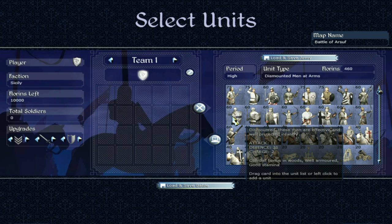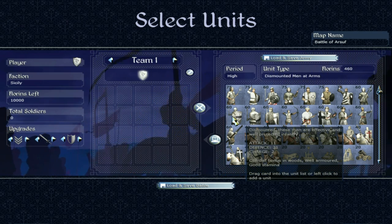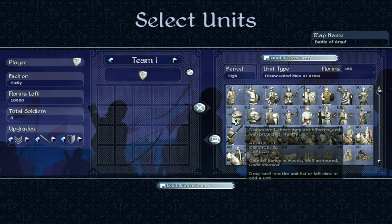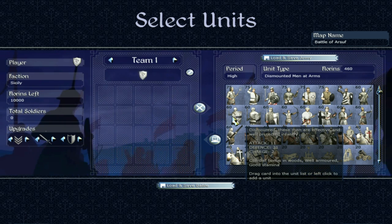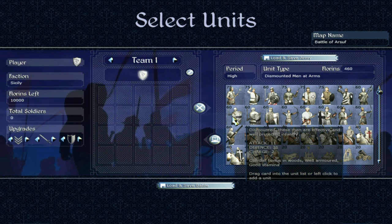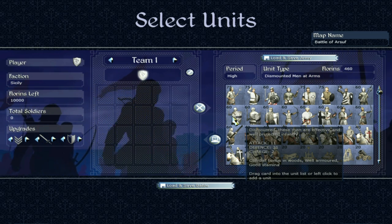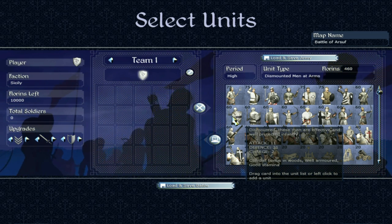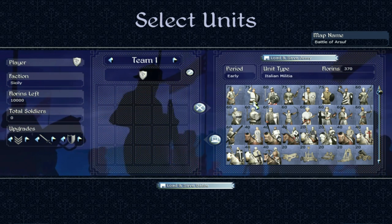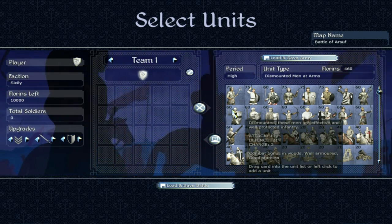Then we'll move on to the dismounted men-at-arms — effective and well-protected infantry. 11 attack, 21 defense. They're not joking when they say they're well-protected — they're very well armoured, as you can see from the picture. 21 defense is very, very solid indeed for any stage of the campaign. They've also got a more attacking feel to them, and swordsmen are generally more offensive units anyway.